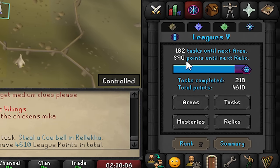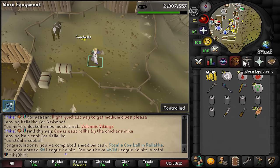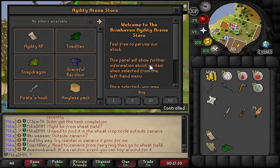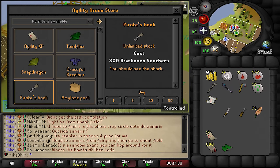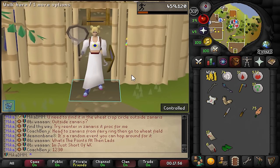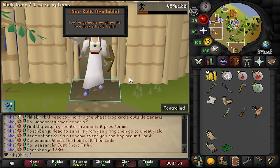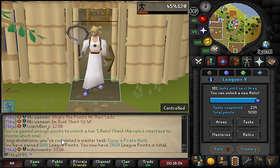That leaves us with less than 400 points to go until we unlock the next relic. It is time to go back to agility and Pirate Jackie the Fruit - let's go ahead and get a Pirate's Hook. Equip Pirate's Hook from Brimhaven agility - this is it. So let's buy this. And that should be a massive 400 pointer. It didn't pop up but there it is - 400 league points for this one. We are now over 5,000 total points.